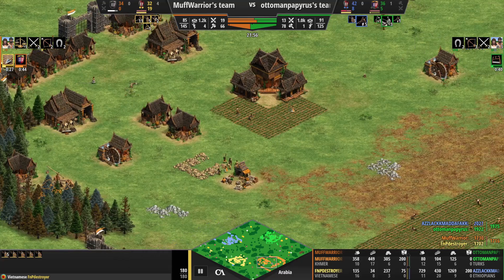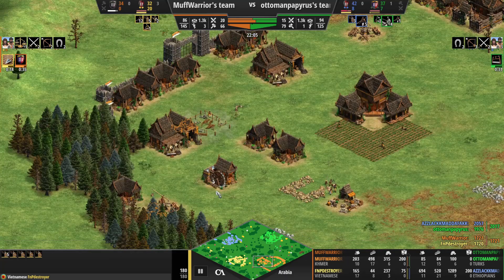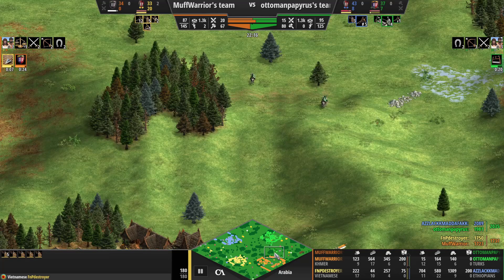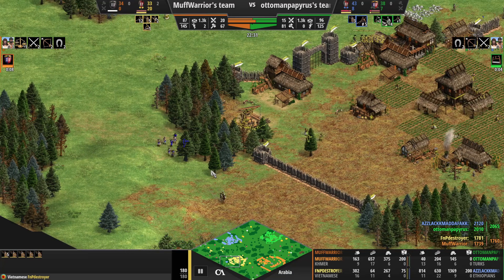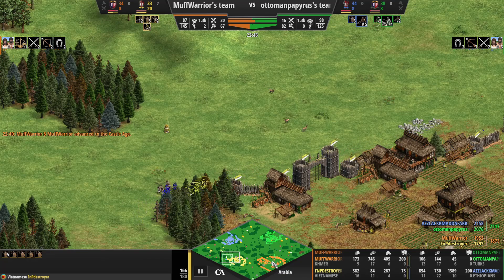Khmer being able to place farms wherever they like - got a nice little landing strip there. Getting some stables down - three stables probably not enough on gold to maintain production from those. Some knights are coming in now from green as the orange player, and blue rates that wood line as well, managing to pick off some villagers in the process. Skirmishers are going to come around and probably clear up that blue army.